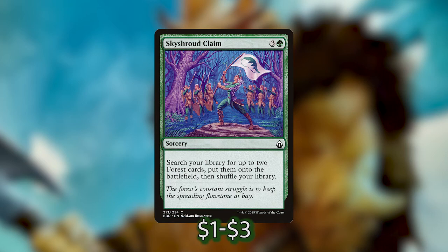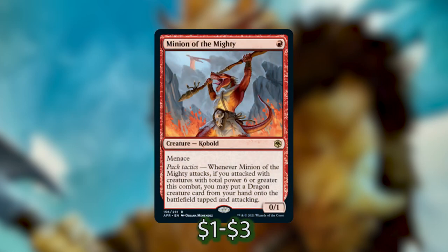That ends our ramp package. The deck did come with quite a lot of ramp, but many of those cards are on big dragons, so if it takes too long to get to those dragons that are supposedly going to ramp you, it's almost as if the deck only has half the required ramp to work. Now some of the more fun cards we've added include Minion of the Mighty from the new set. It costs one red for a 0/1 kobold creature.